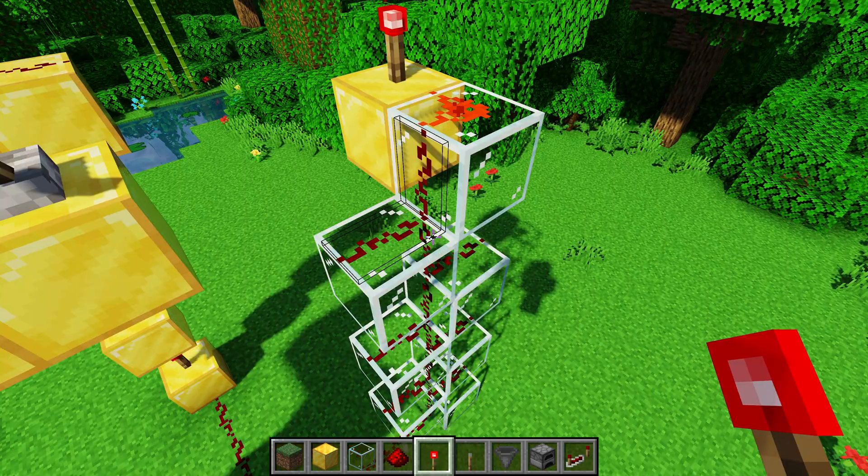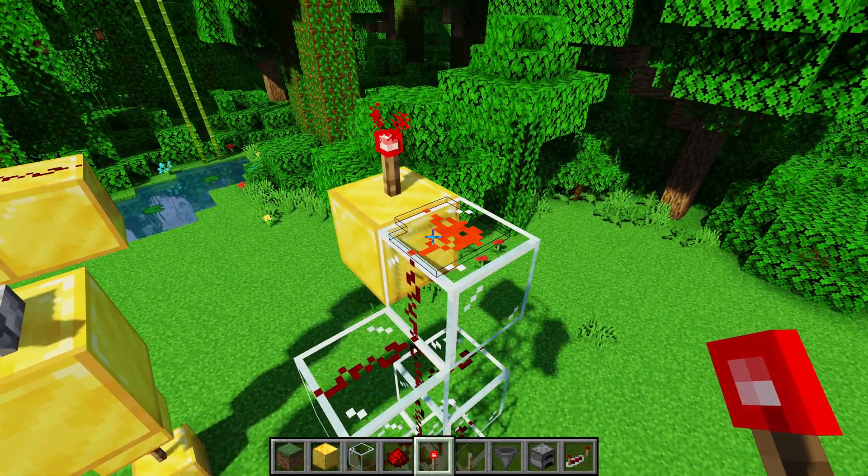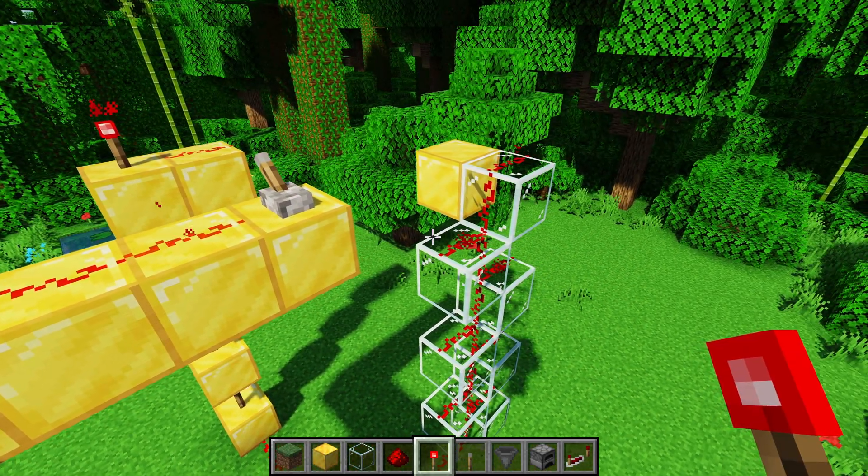Now much like torch towers, the signal is only going to propagate upwards from the glass tower. So if I'm powering on the top, it's not going to go downwards, whereas if I power on the bottom, it will travel all the way to the top.